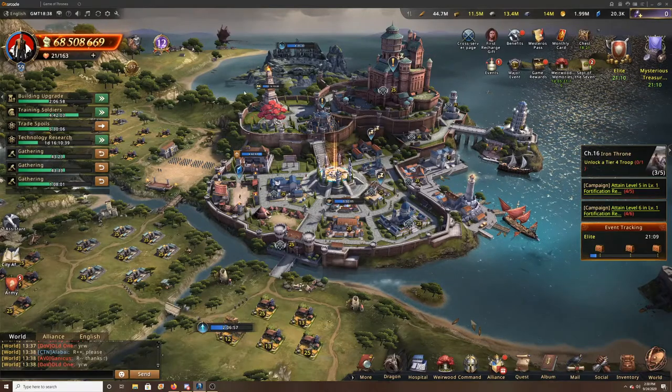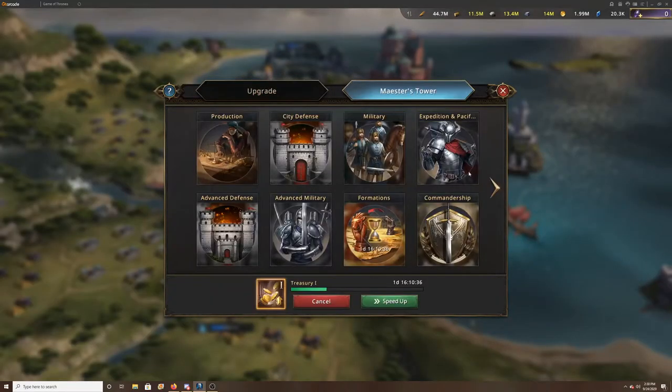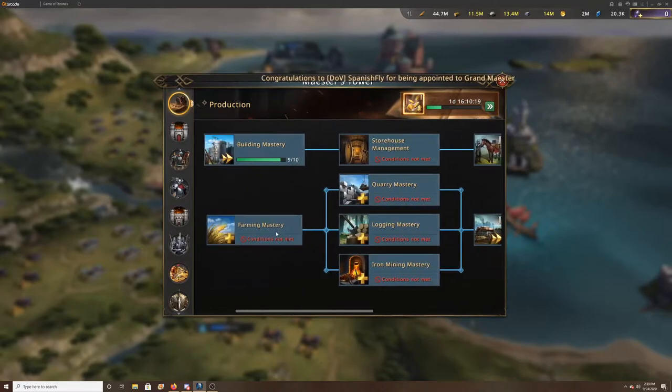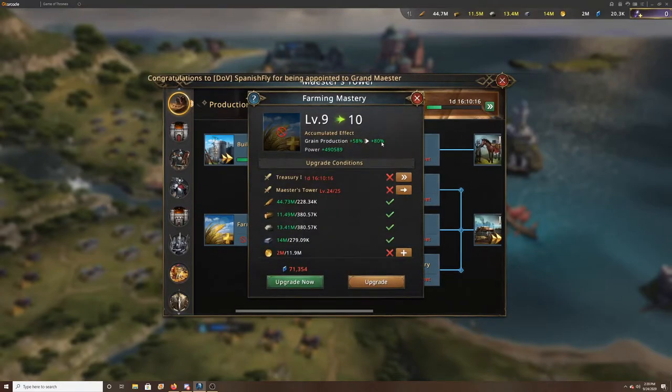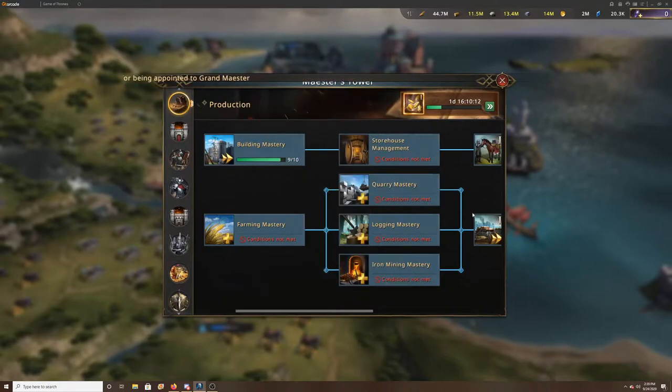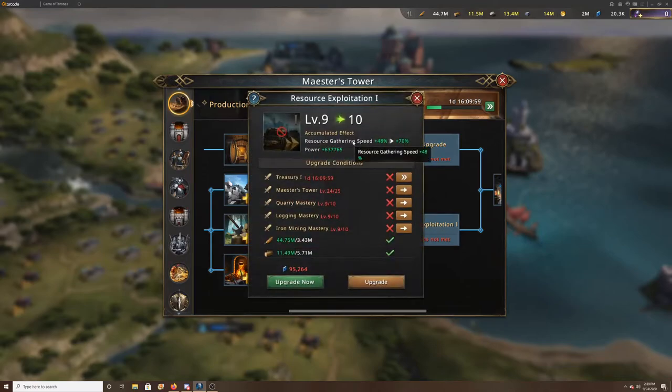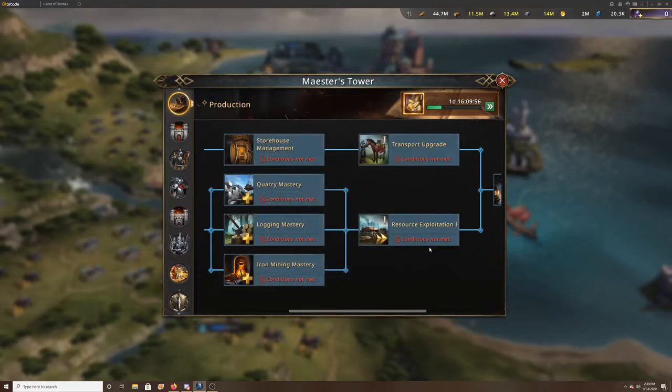Another thing to look at is Research. This account isn't just for farming — you want it to help your Alliance too, since you won't be fighting with it. The Production tab is very key. I'm up to 58% farming there; once I get the Maester's Tower to 25, I can upgrade it further. I have the quarry and other resources maxed mainly for carrying capacity and resource gathering speed when gathering wood, stone, and iron.